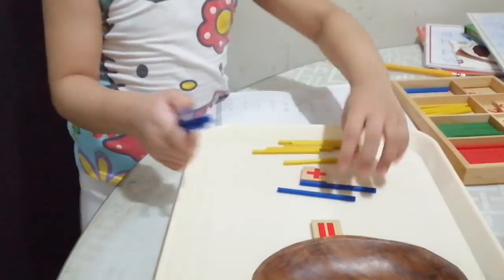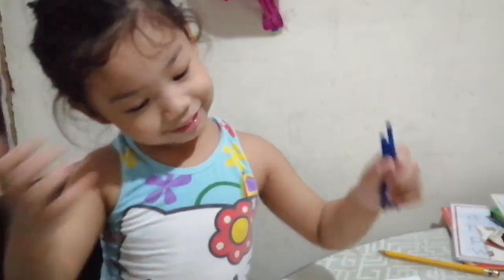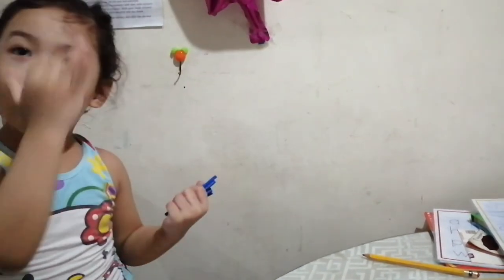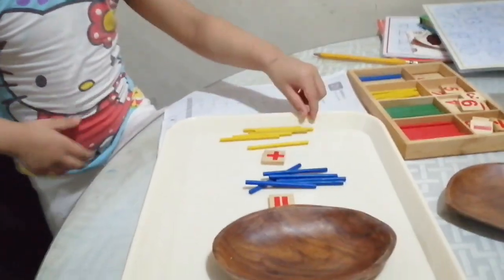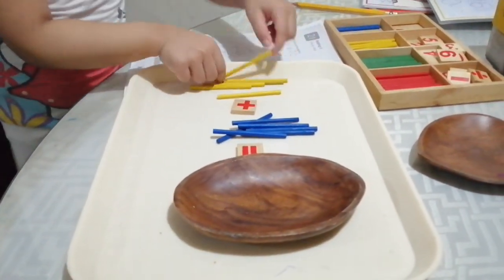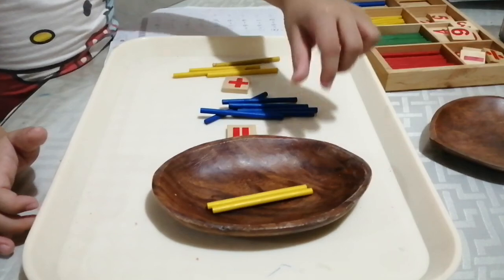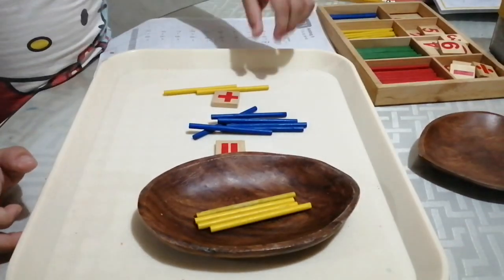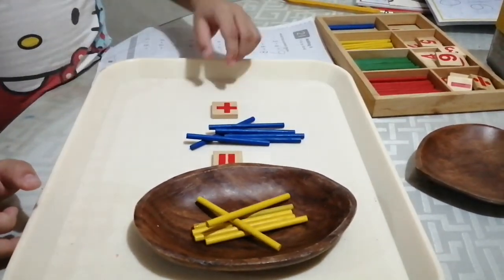So let's turn them together. One, two, three, four, five, six. Six. Okay. Now it's time to put them together and see what they combine. We're going to put them together. Hold on. One. Two. Three. Four. Five. Six. Seven.